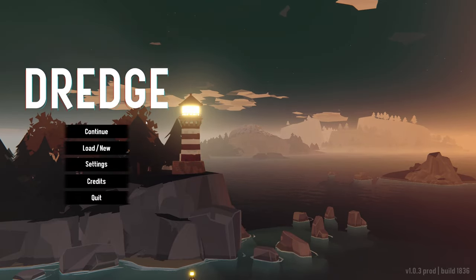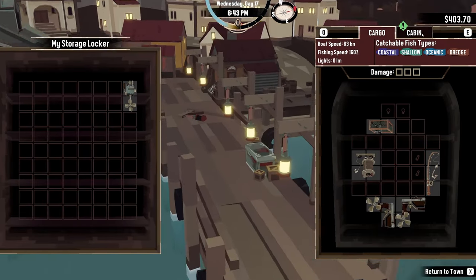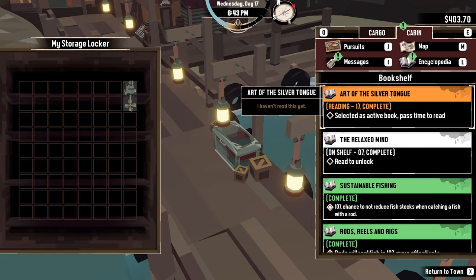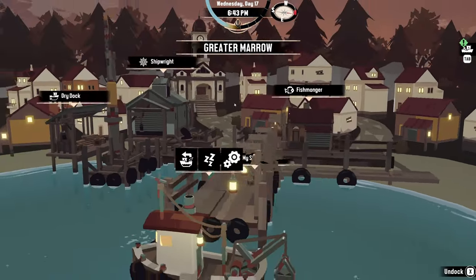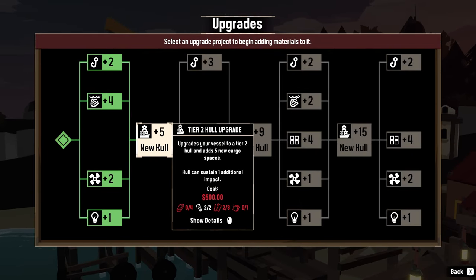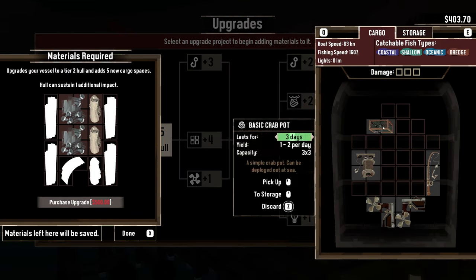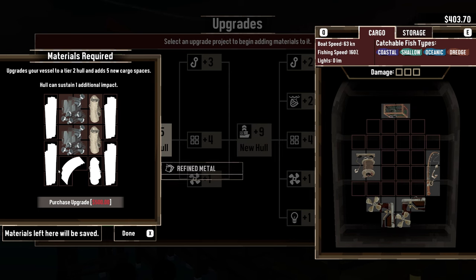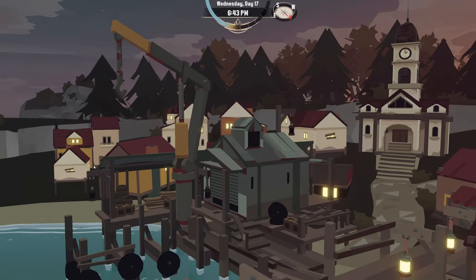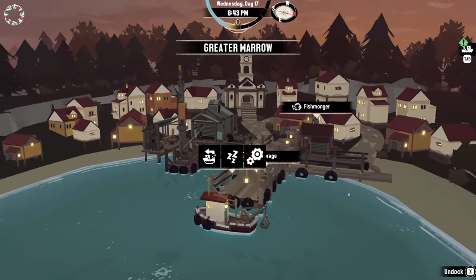Hello YouTube, welcome back to our next episode of Dredge, hope you guys are having a great weekend. Happy Sunday! Our main objective today is we're gonna get the new hull, so we need a bunch of wood, we need some cloth - nothing in storage, drop that down - we need one cloth, we need a bunch of wood, and then we need refined metal which we haven't seen yet.